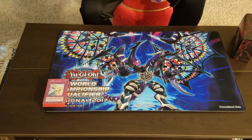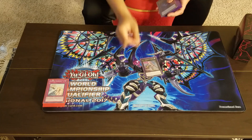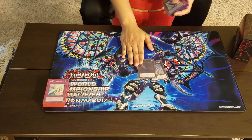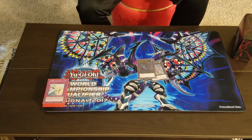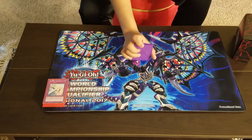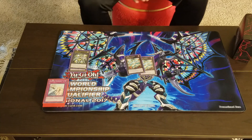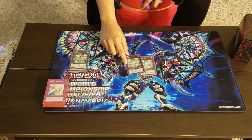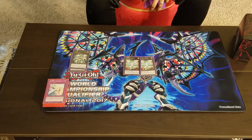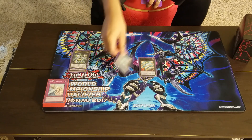Onto the extra deck. For the Rank 4 toolbox: one Castel — never used it this time — one Dweller — didn't use it that day but I know it'll be useful later — and the Utopia package because Utopia kills everything. I decided not to run Dolka today since I didn't have enough room and didn't know what I was playing against. I know Laggia is overall a better choice and you never know.